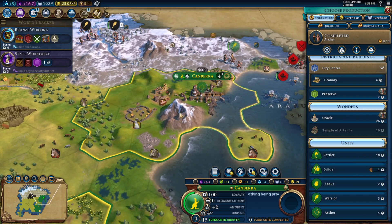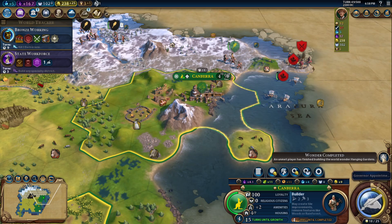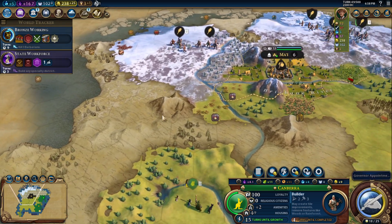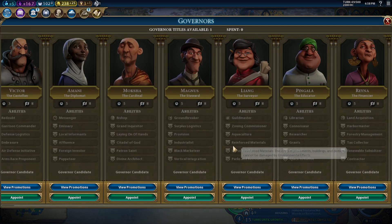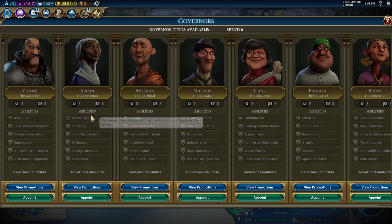I guess I can go back to building the builder. Oh — Hanging Gardens has been finished already as well. Alright, they've got the north entirely covered. You would help with the land faster. Harbor Master is also good.